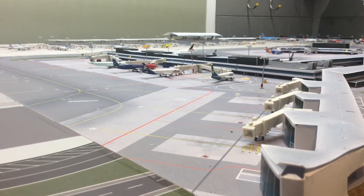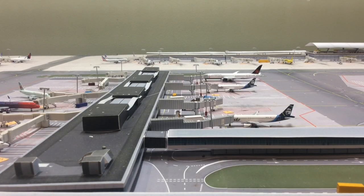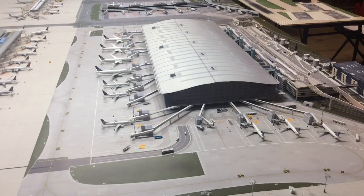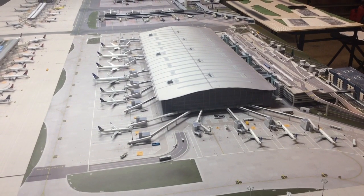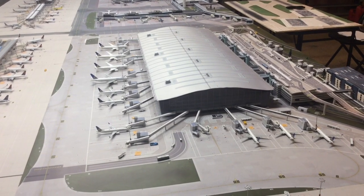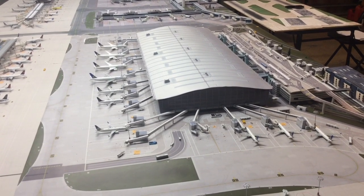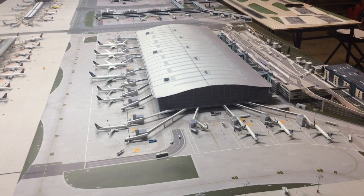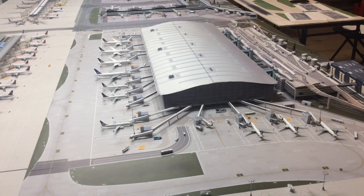The last two terminals are Terminal 7 and 8, which are for United and United Express. Together they have about 19 gates. Here's a closer look at the terminals.